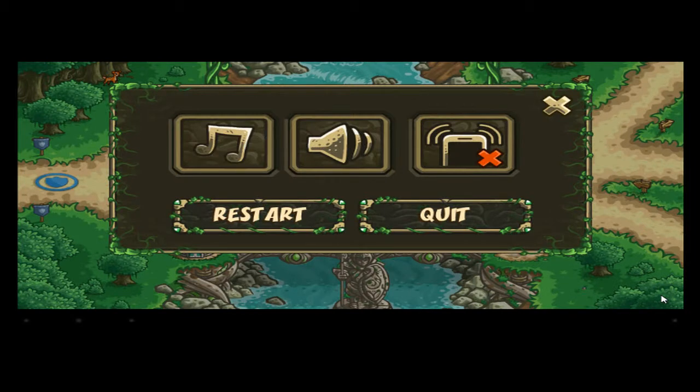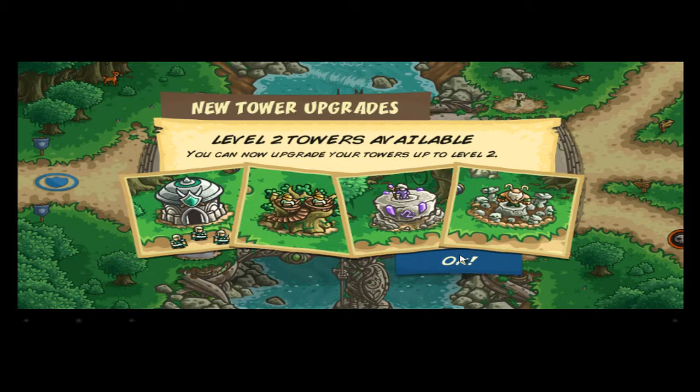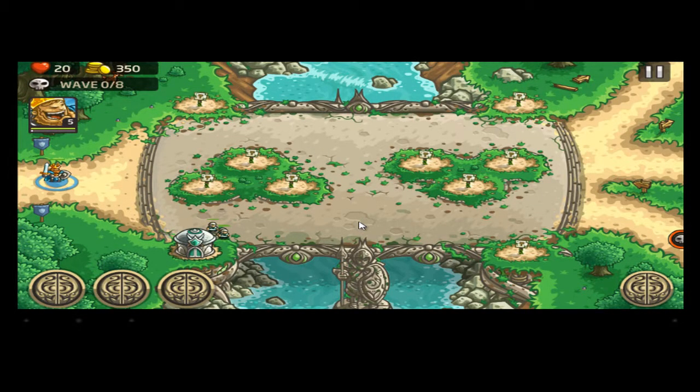I already did this recording two times before and Facebook notifications kept coming up. Whenever I clicked X, it would send me directly to them. Now we get level two towers. Level two, these guys become pretty good because they actually get arrows. But they're not powerful arrows.